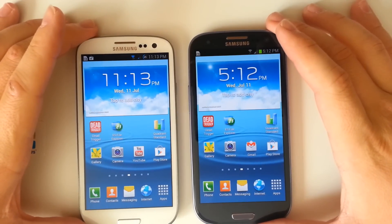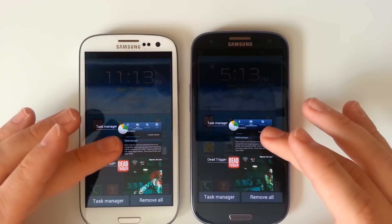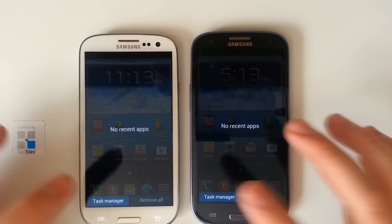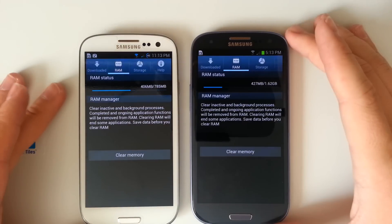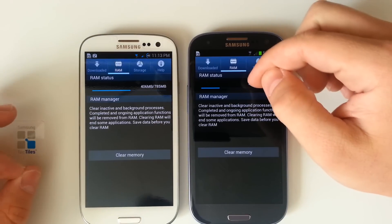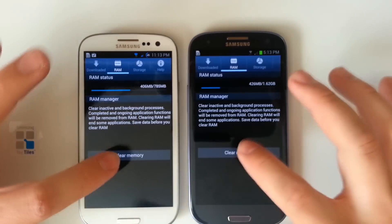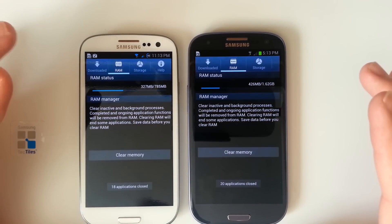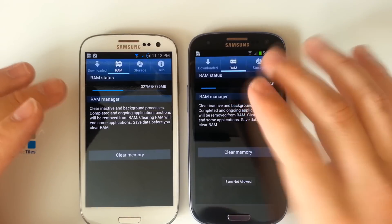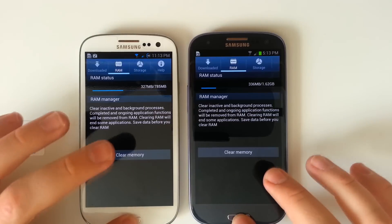Now we'll go into our task management system. We'll long press the home button — they both came up at the exact same time. We had our task manager open and Dead Trigger. We'll remove all, then press again to go into our task manager and see how much RAM is free. The Snapdragon S4 has a lot more RAM — it comes with 2 gigabytes. Looks like we have 425MB used on the S4, and 406MB used on the quad-core. We'll clear the memory — we got 327 and 325 respectively. So basically it's across the board as far as RAM usage, but we do have a lot more RAM available on the Snapdragon S4.